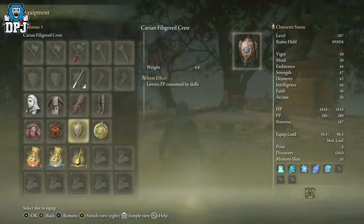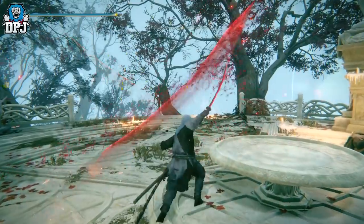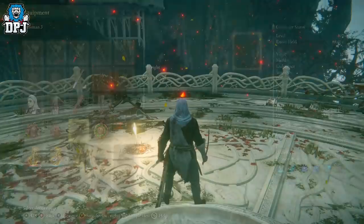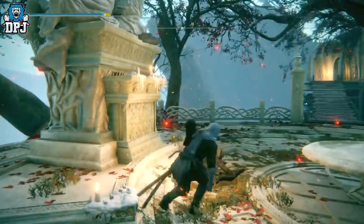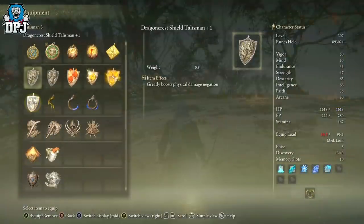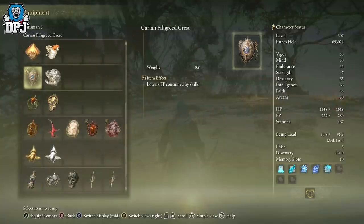The next talisman is the Carian Filigree Crest, which lowers FP consumed by skills. With the talisman equipped, three attacks barely drain your FP bar. Without it, the difference is drastic — it's almost a 50% reduction in FP use. That's absolutely crazy, so it's a must if you're going to be spamming those special abilities.